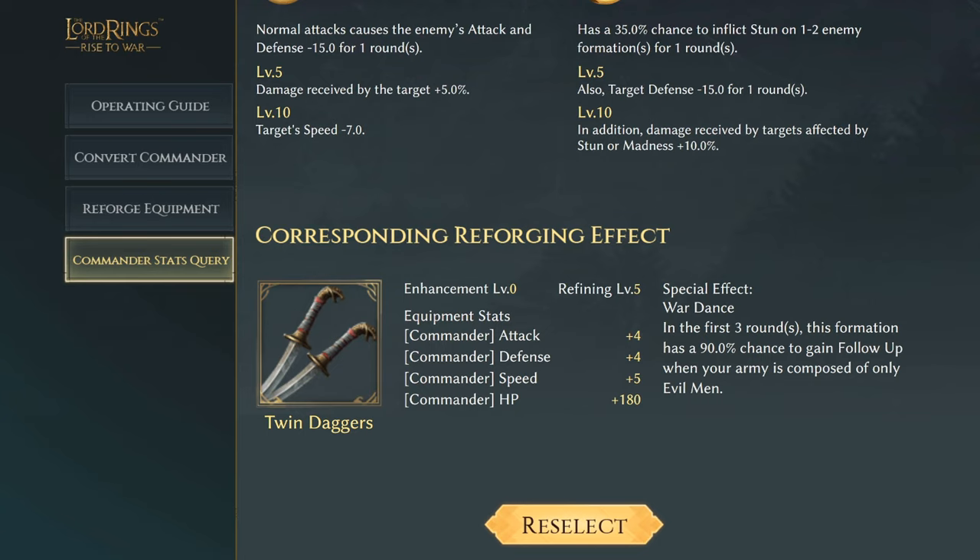Next we have Yusra's Twin Daggers. Equipment stats are all commander effect stats with attack plus four, defense plus four, commander speed plus five, and commander HP plus 180. At refinement level one you're probably going to have all those stats at about one, with commander HP around half until you max refine it. The special effect is called War Dance: in the first three rounds, Yusra's formation has a 90% chance to gain follow-up, but your army must be composed of only evil men.